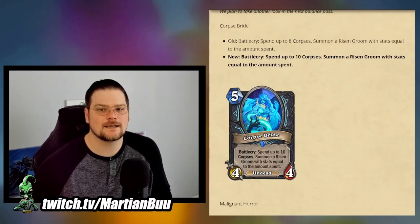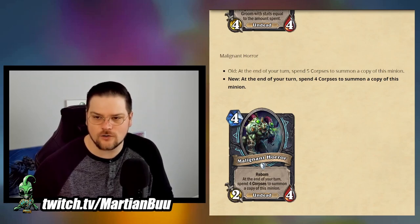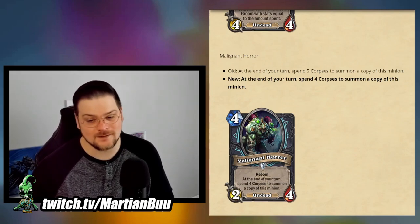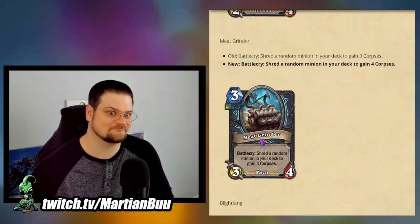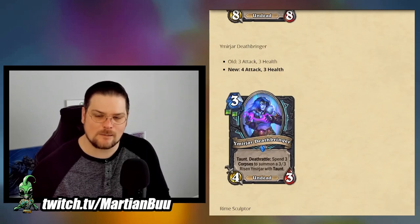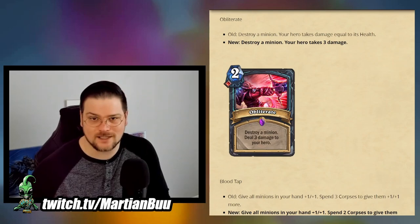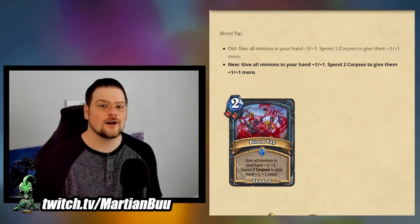They specifically looked for low play rate Death Knight cards that seemed primed for upgrades. So: Corpse Bride is going from max 8 corpses to max 10 corpses; Malignant Horror is going from requiring 5 corpses to 4 corpses; Meat Grinder is going from giving 3 corpses to 4 corpses; Blight Thing is going from 3 health to 4 health; Stitched Giant is going from cost 10 to cost 9; Your Deathbringer is going from 3 attack to 4 attack; Rhyme Sculptor is also 3 attack to 4 attack; Obliterate is going from dealing the full health of the damaged minion to 3 flat damage; and Blood Tap is going from requiring 3 corpses to 2 corpses.